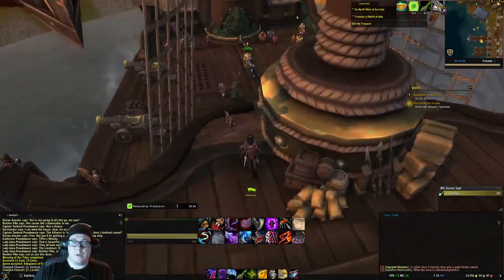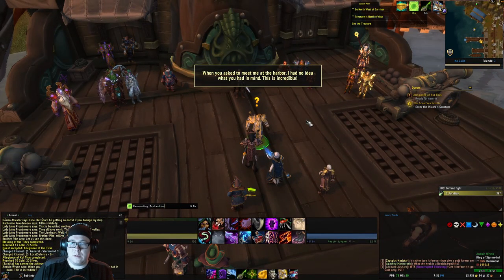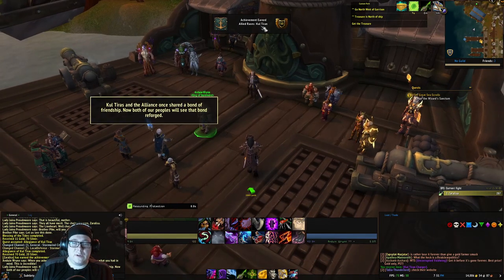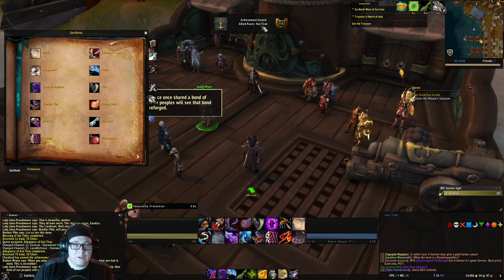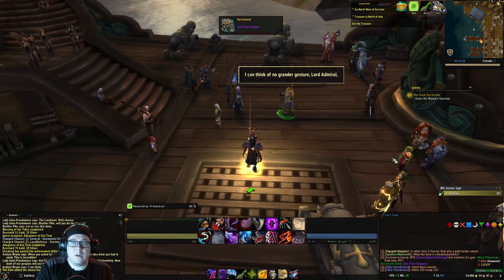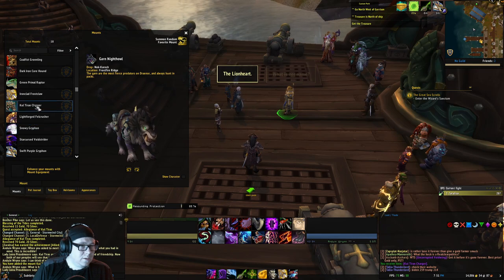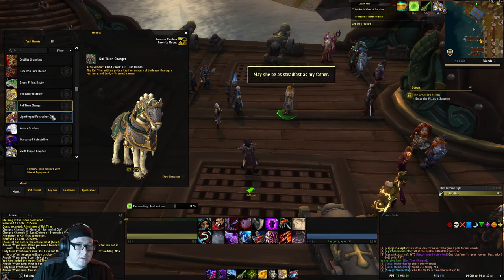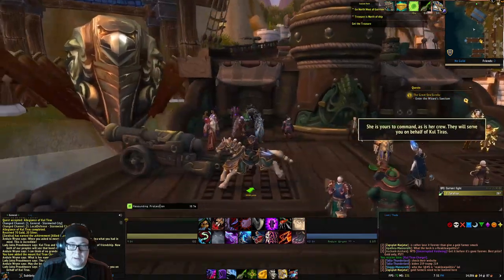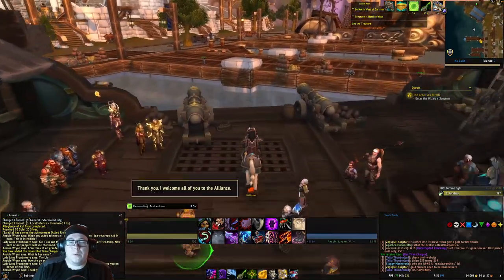Once the zone loads, we'll run down here and talk to Anduin. We turn that in and congratulations — we've now unlocked the Kul Tirans. That should give us a new mount. Let's take a look at the Kul Tiran Charger. Looks pretty — pretty nifty looking.